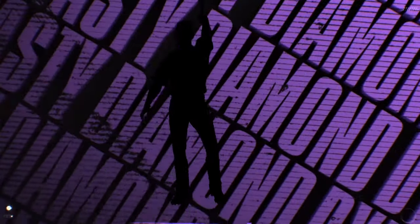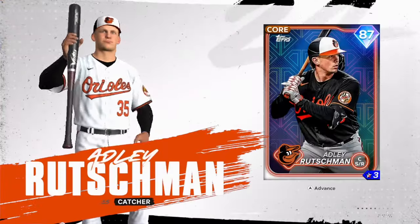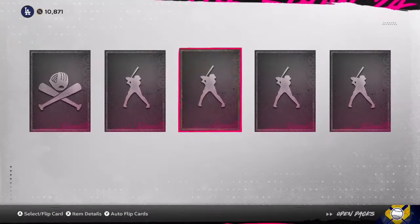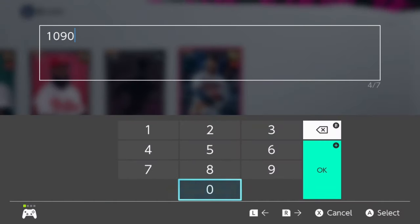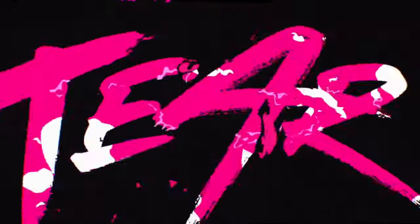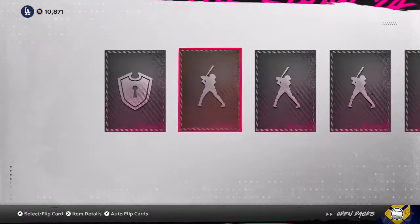We're getting another diamond — it's another purple. This guy's got a bat, so it's not Zach Wheeler. It is Adley Rutschman, switch-hitting catcher for the Orioles. Going for about 8,000 stubs — so two diamonds already, I will absolutely take that. We've got 52 packs to go. Byron Buxton going for about 1,100, let's put him up for 1,090. Already two diamonds out of around 30 packs — that's a pretty good pull rate.